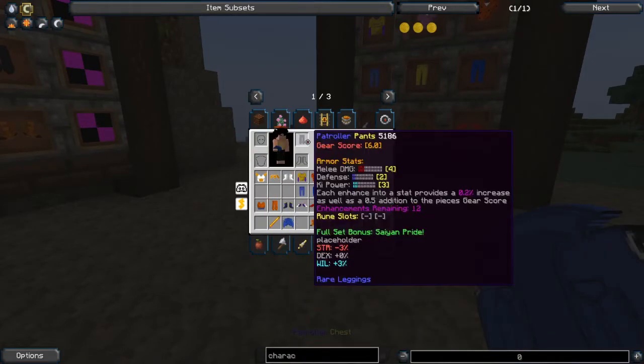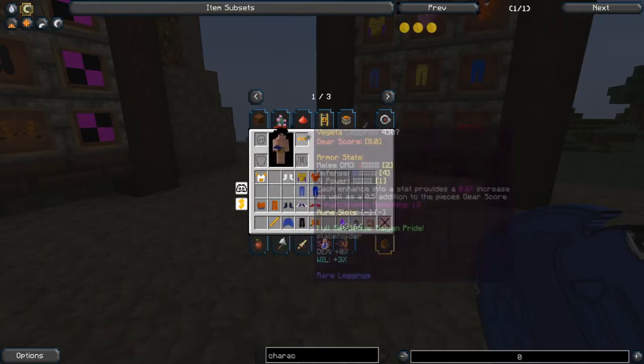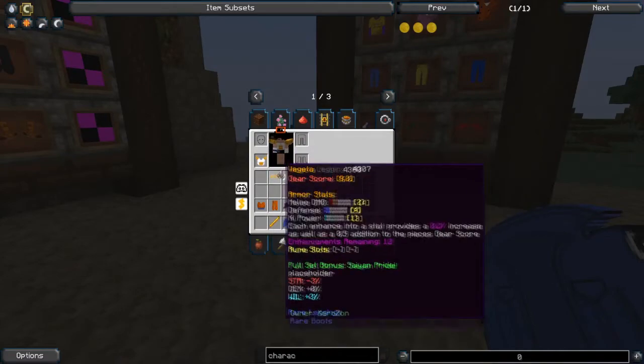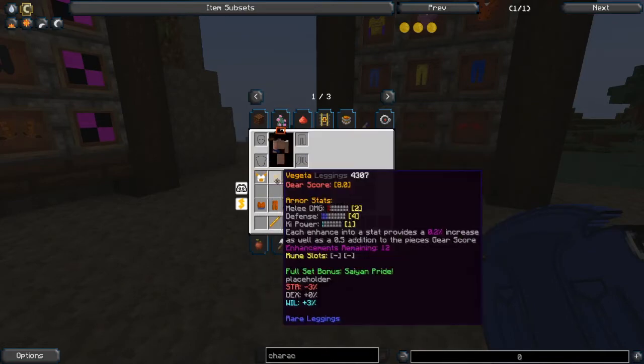Mixing and matching sets is probably gonna end up being what a lot of people do, and I appreciate that honestly. These have been made and textured in a way that you can easily mix and match them. Obviously some of them wouldn't work so well together, but they're individual pieces — the chest pieces, gloves, arms, and just your legs.